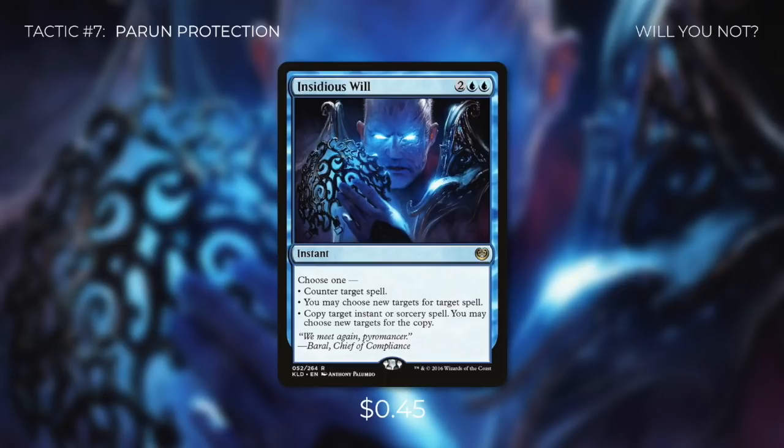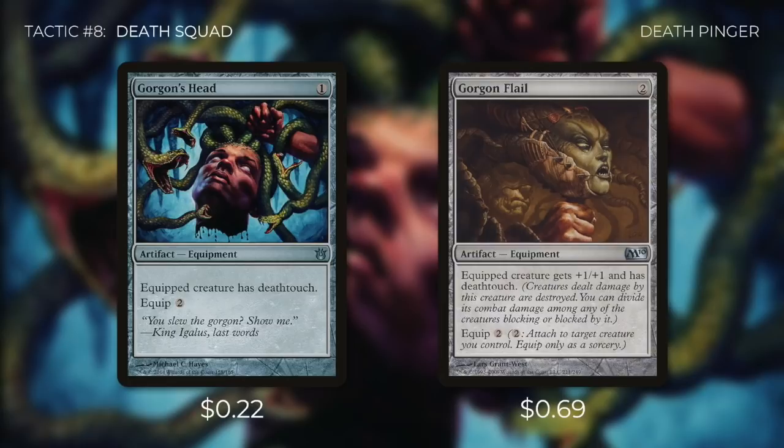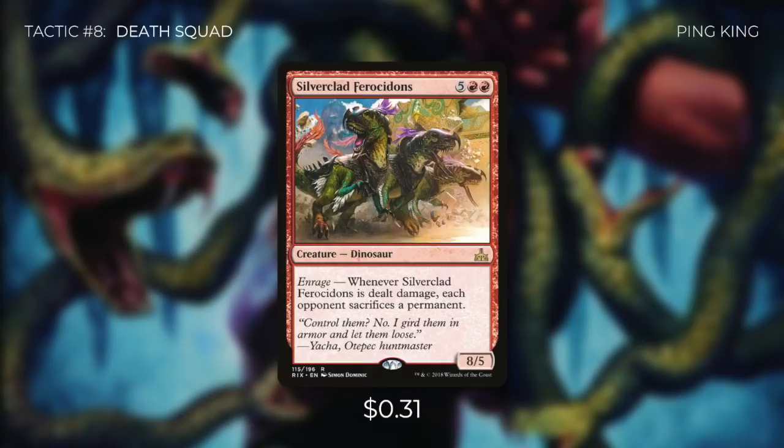We've talked a ton about drawing cards and how that triggers Niv-Mizzet. Now dealing one damage to any target is great, but what about some ways to make that even deadlier? Let's go through them in tactic number eight: Death Squad. First up there's Gorgon's Head and Gorgon Flail, both of which give our commander deathtouch. So now any time we draw a card, Niv-Mizzet deals one damage to any target, and if it's a creature that creature just dies — meaning any time we wheel, we can basically just wipe the board. These cards make it nearly impossible for our opponents to keep any creatures out there. But Silverclad Ferocidons might be an even deadlier card in this deck. It has Enrage: whenever it's dealt damage, each opponent sacrifices a permanent. So with Niv-Mizzet's triggers we can ping this creature up to four times in a turn without killing it — that means each of our opponents have to sacrifice four permanents, and at a certain point they'll just run out of permanents and we win the game.